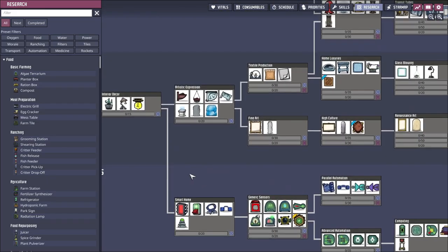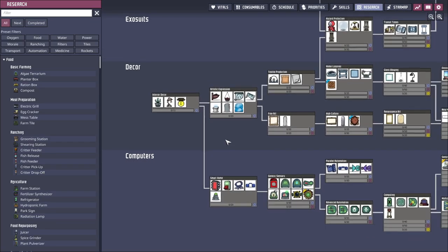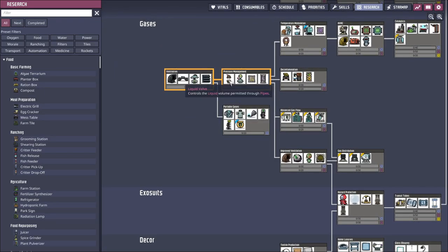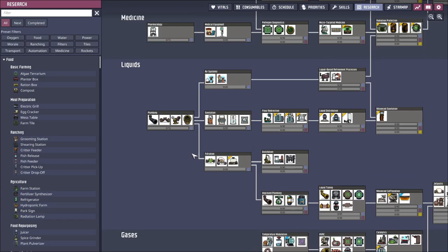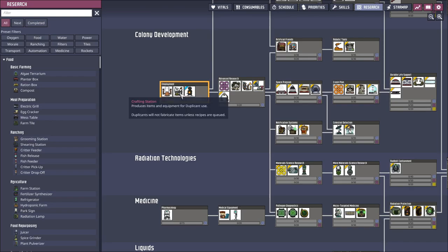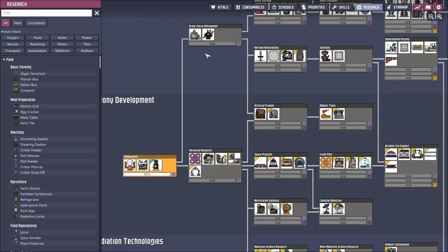It's funny it keeps bothering me about oxygen generators when there's oxalite everywhere — that's not normally the case, I think it's a special thing for the Frosty Planet. You poor things are so cold, but I can't warm you up yet. Oh, there's the copy button. Food wise I don't need a microbe musher yet. I've almost synthesized enough to print a new duplicate — once the ooze is ready, all that's left is to choose a blueprint. Having another duplicate means another mouth to feed, so it's often a risky thing to print a new duplicate.